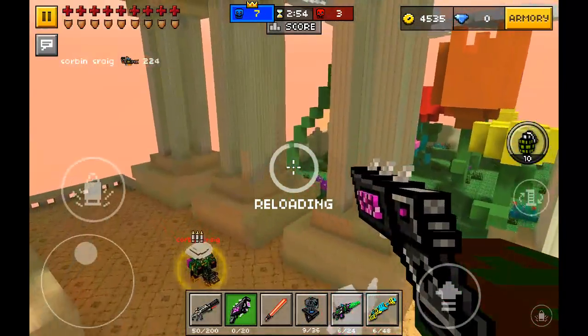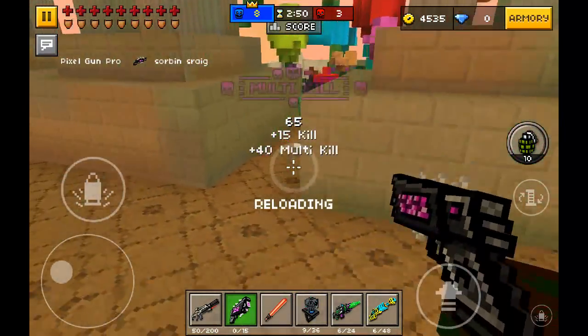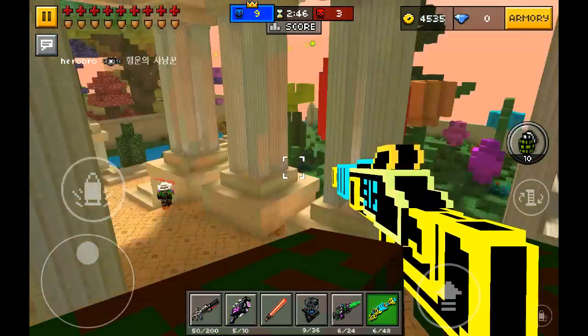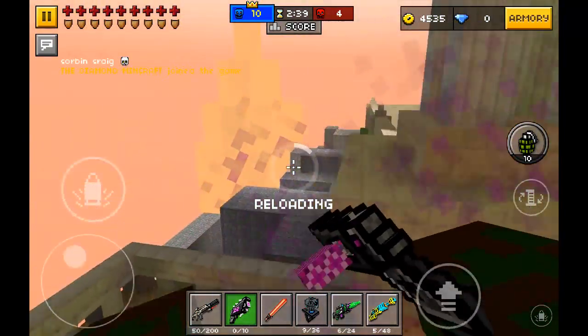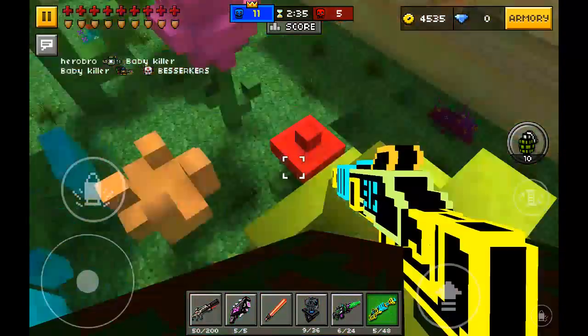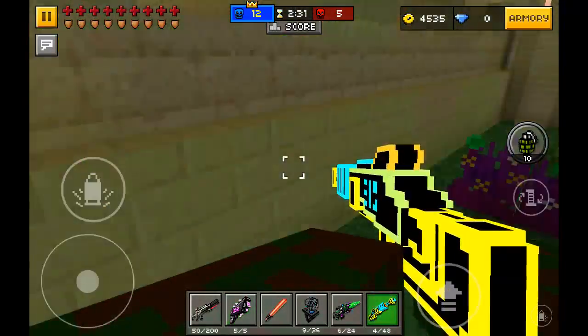The Dead Star can be used for rocket jumping, just like the Plasma Releaser, the Nuclear Revolver, and other area damage weapons. But you do take some damage while rocket jumping with the Dead Star, so I would recommend the Demolition Cape UP2 if you rocket jump a lot and want to use the Dead Star for that.